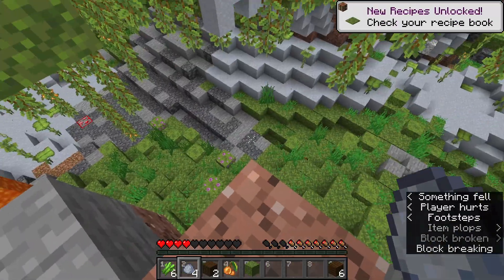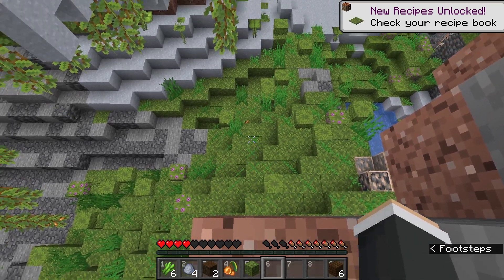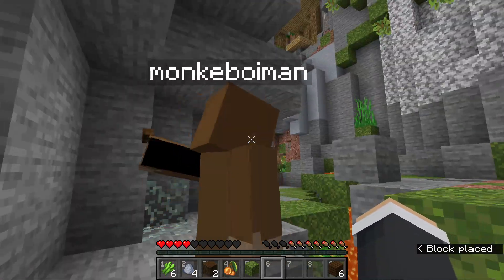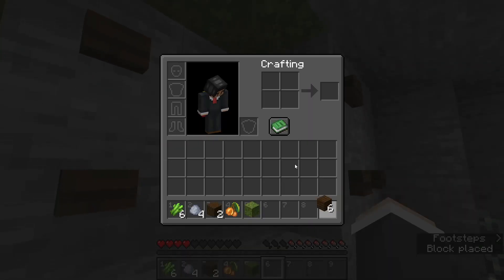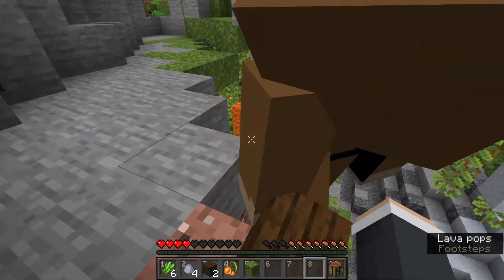Monkey boy man, can you go back? Can you start making a staircase up to the surface? I actually made 57 buttons. Monkey boy man, can you make a staircase up? Sure, I'll make a staircase. Can I have something to go here? Place that on a crafting table.